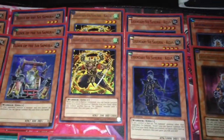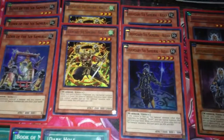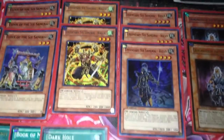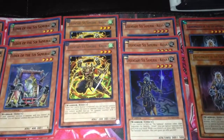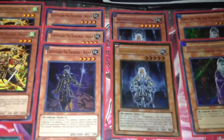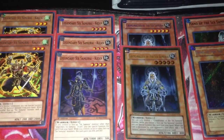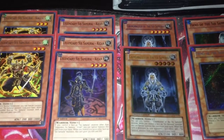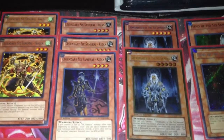Then we've got triple Kizan. You pretty much have to run Kizans in Samurai decks, and this card is going to be amazing once Shadow comes out. I'm running double Grandmaster — I decided to bump it up to 2 in this build simply because it spams the field a lot quicker. But I still like Grandmaster just as much.